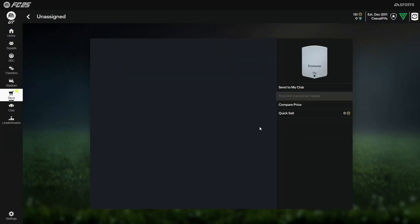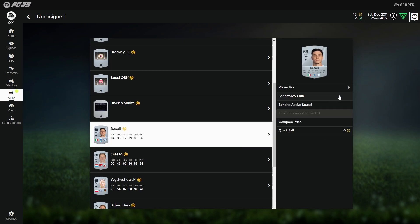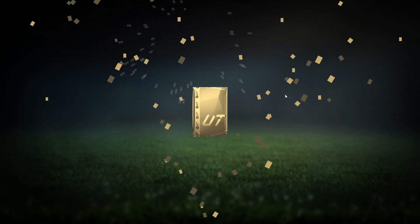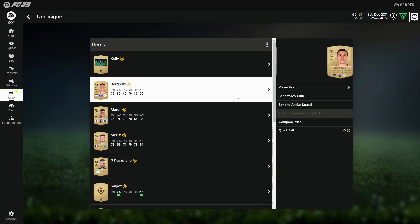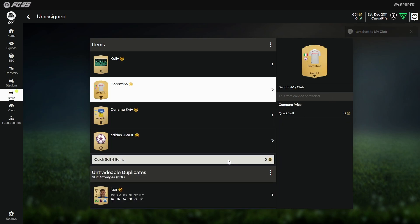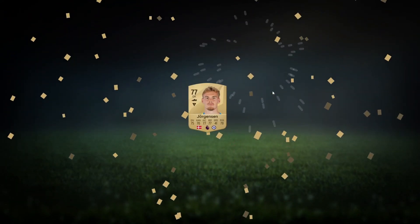Silver packs - don't expect much out of these, but we're going to use these cards to keep filling up the club and completing the next set of SPCs that hopefully can land us a big pull. These gold packs though - you never know, especially this early on in the game. It only takes one player - we had Oshamane last episode, that was a very nice pull. Hopefully we can add someone else. A couple of CAM styles will definitely be very useful, and we get our first duplicate already.